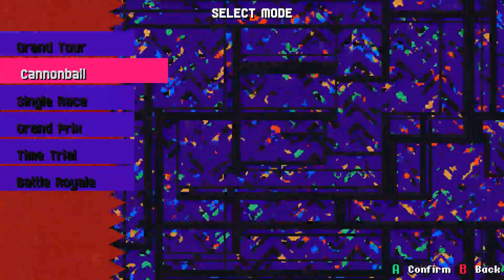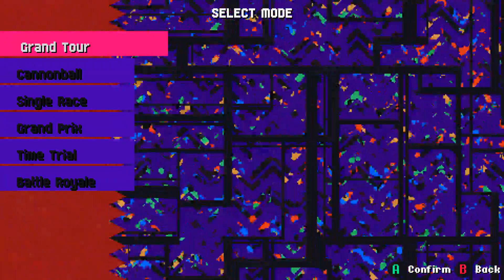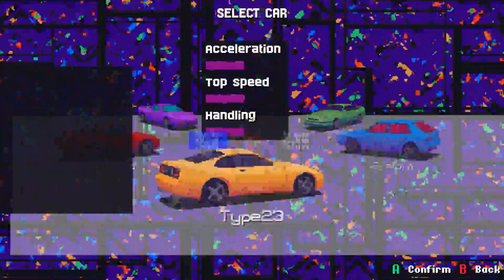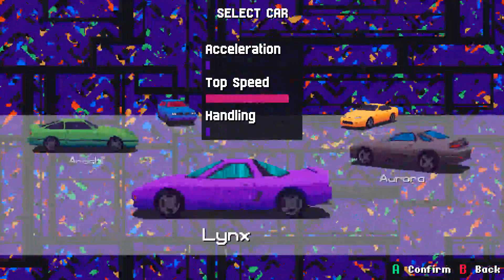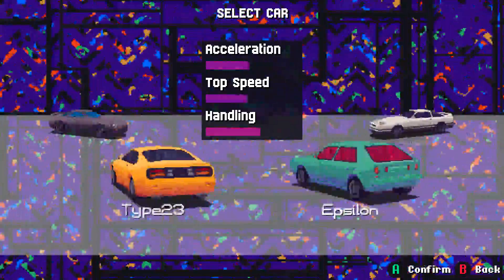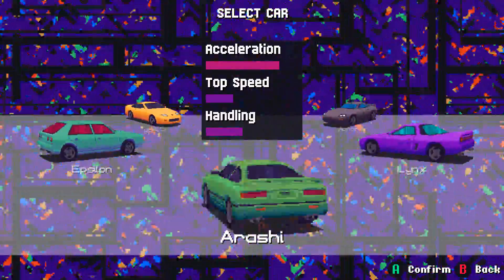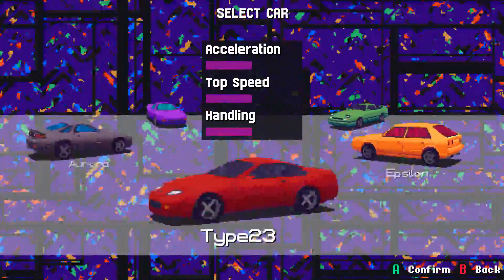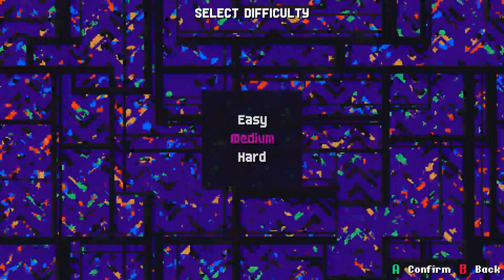Let's jump into a match. There are all kinds of different ways to play. We're going to jump in with a Grand Tour because it's the kind of gameplay you're probably most familiar with. You can go regular and reverse, and there are different kinds of cars — you can change their colors too. I'm not really sure what the best car to use is yet, but in the different modes you can actually upgrade your car.